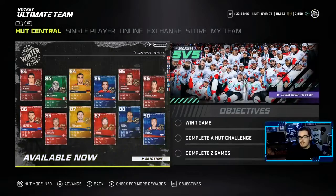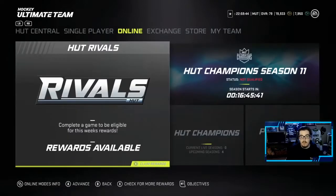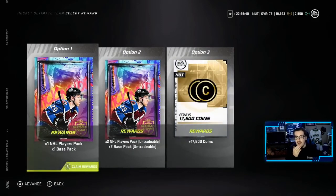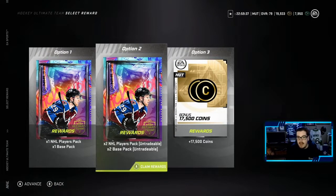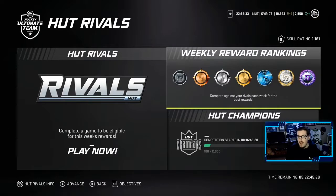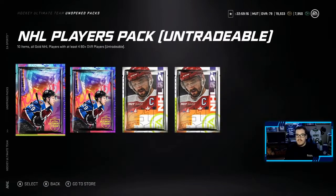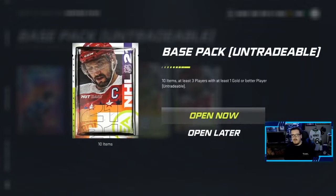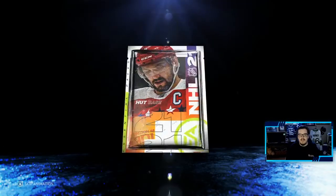Last episode we went 2-0. We have arrival rewards ready to claim — we finished silver, so we're going with the untradeable pack. We also have a big pack opening to start today's episode. We're in debate mode if you didn't miss that last episode. We've got two NHL player packs, untradeable — 10 items, all gold players with at least four 80-plus overalls.